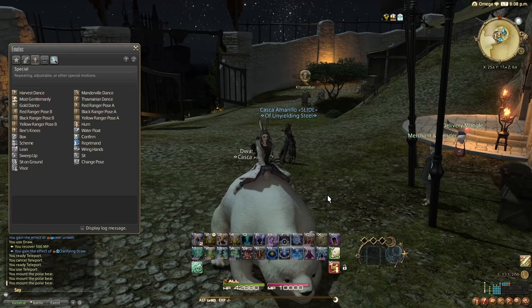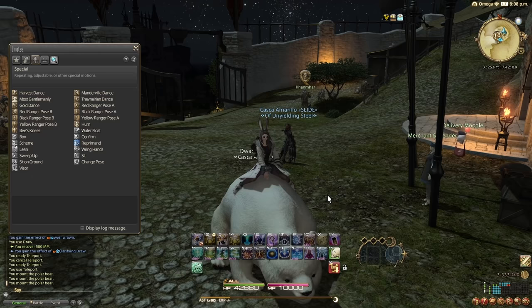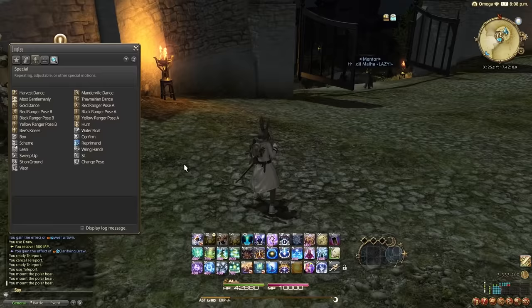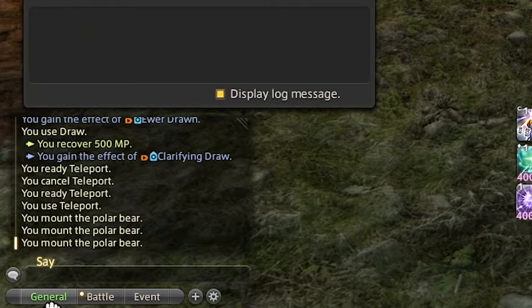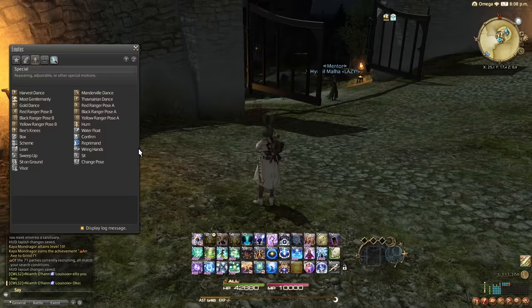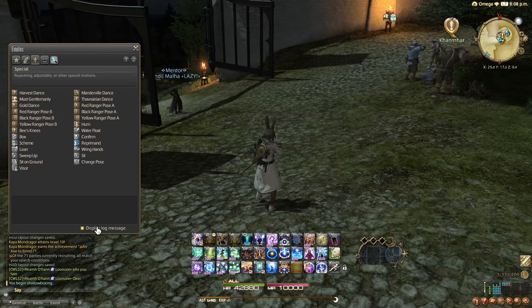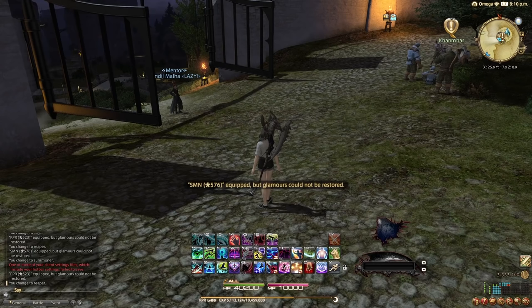The next one is more an annoyance for other people — inside emotes, whenever you're emote spamming, by default it types a message in chat. Disable 'Display Lock Message' and it's going to hide that, so you're not spamming the chat and annoying everyone, but you still get the motion of the emote.